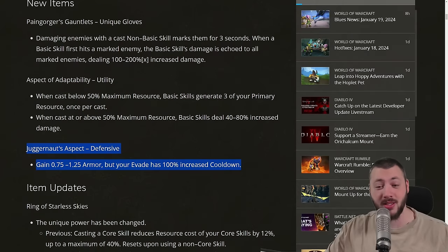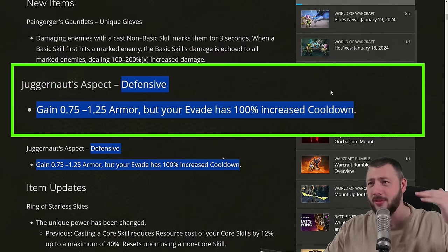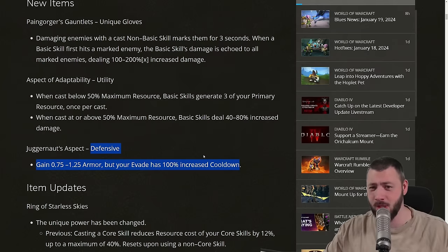And lastly, the Juggernaut Aspect — defensive. It grants 0.75 to 1.25 armor, but your evade has 100% increased cooldown. Sounds good for a Sorcerer that can teleport everywhere with very low cooldowns and just have maximum armor beefing without having to do much.